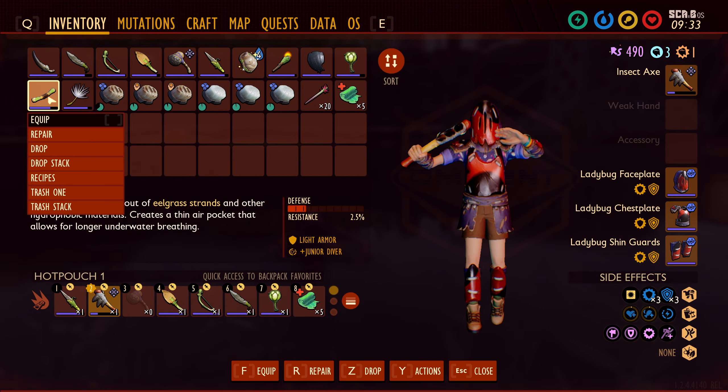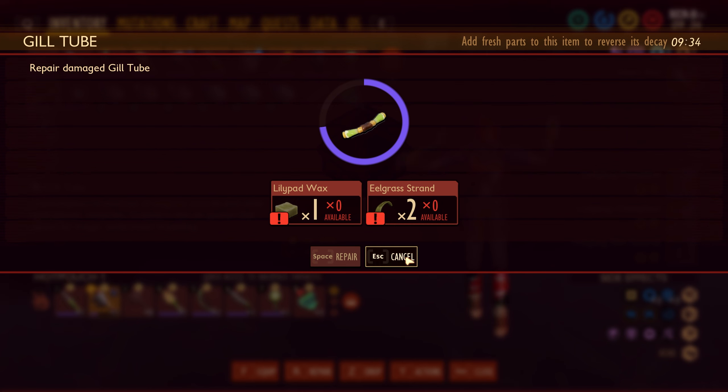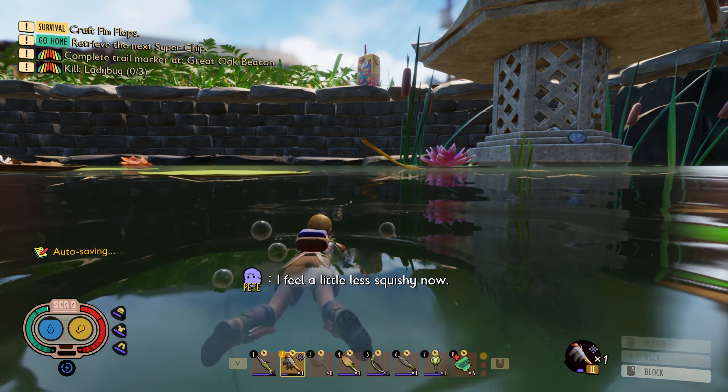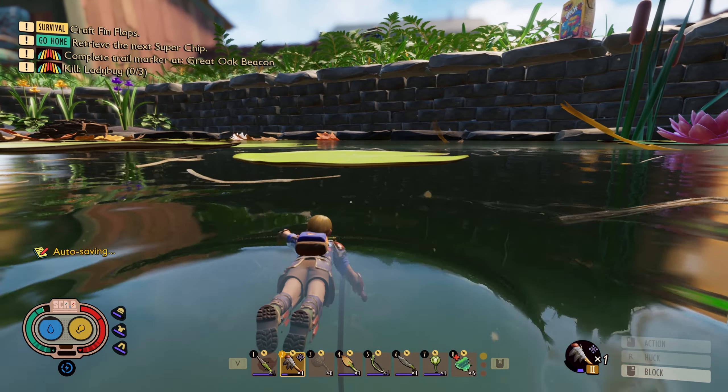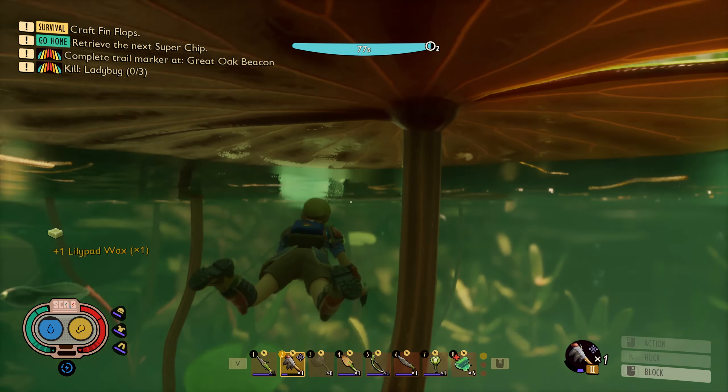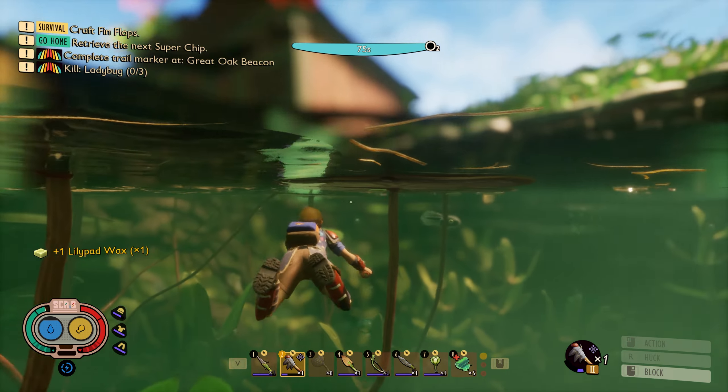It's a significant upgrade over the little pebble dagger that we have right now. And then also I want to be able to make the bubble helmet, which will allow us to breathe underwater for much longer. That's essentially the plan. What does it take to repair this? Lily wax, lily pad wax, and eelgrass strand? Okay, that's actually not terrible. We can get a little bit of that here — just enough that I can repair it on the go if needed.